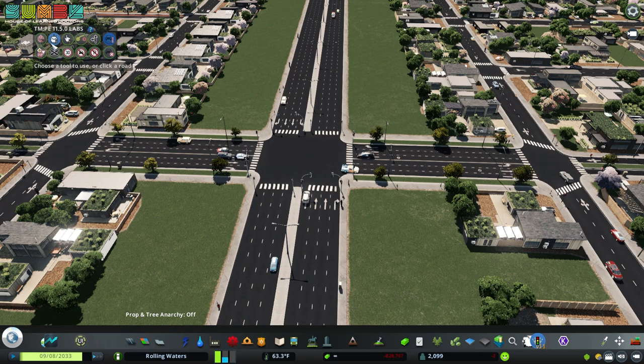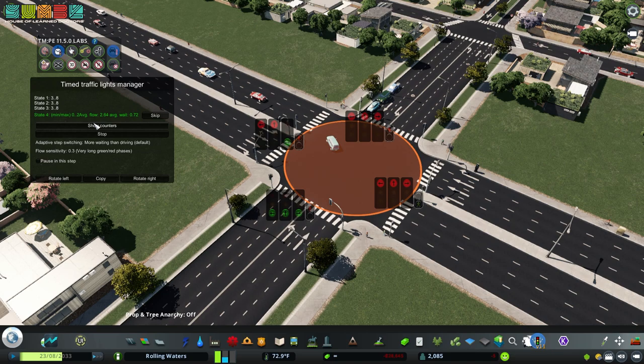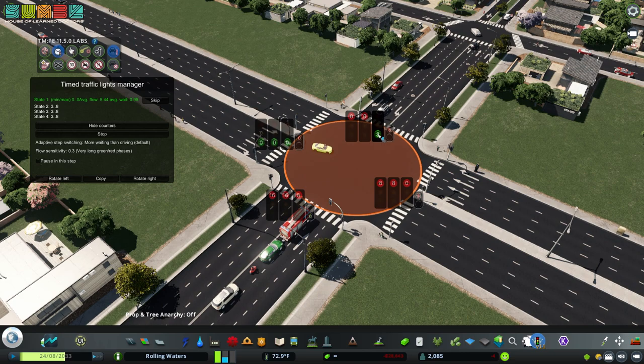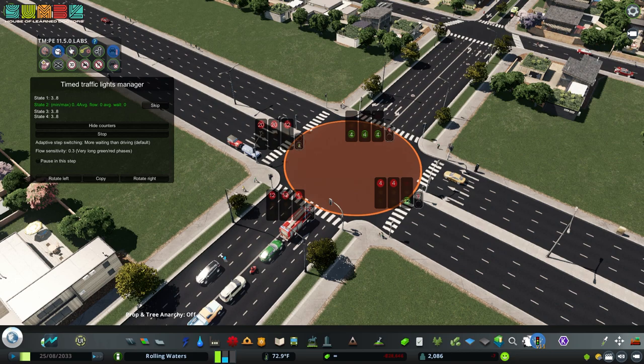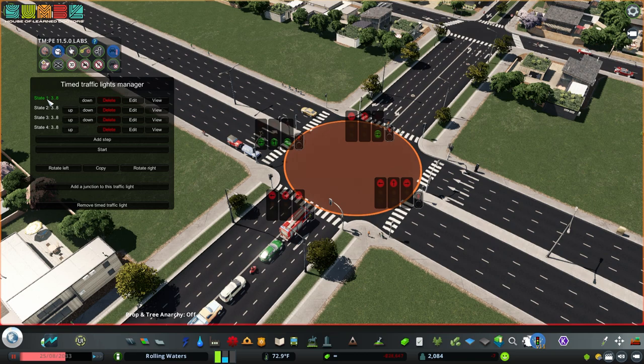Let's go into what that actually did. Let's talk about the actual menu and the counters and what everything means. This is the timed traffic lights manager window. You can hit the Show Counters button on an already set-up timed traffic light if you're curious about how long the light is counting down from red or green and how long traffic is allowed to flow from one direction. But to see the real anatomy of what's going on, you have to actually stop — I'm going to pause the game and hit Stop on the traffic light.